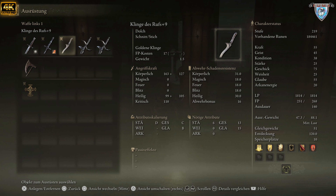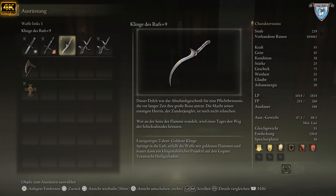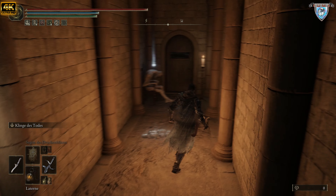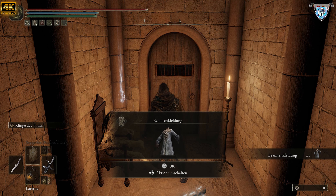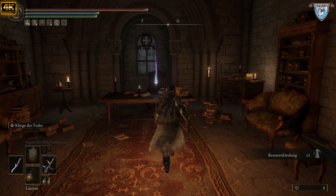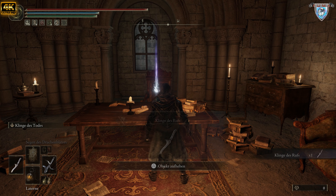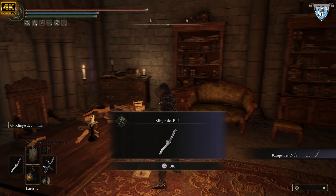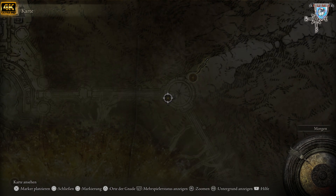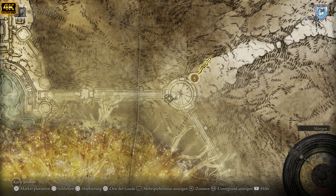Klinge des Rufes — sie teilt goldene Klinge aus, sie teilt natürlich heiligen Schaden aus, das ist ganz wichtig. Deswegen will ich euch zeigen, wo. Die Waffe hatte ich schon mal in einem Video erwähnt, ich will euch nochmal zeigen. Beamtenbekleidung — hier haben sich die kleinen Beamten versteckt. Und hier findet ihr diese Waffe. Da ist die Klinge des Rufes. Wir sind genau hier unten drunter.